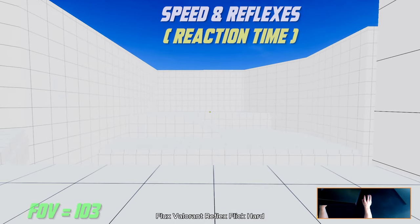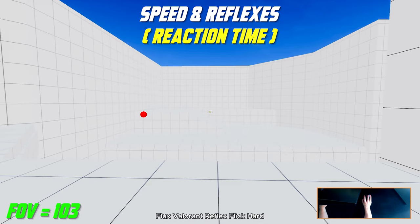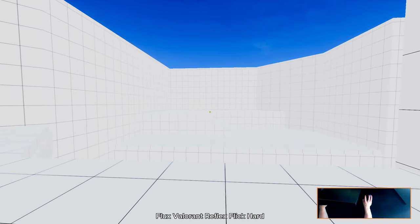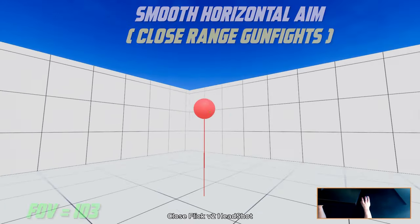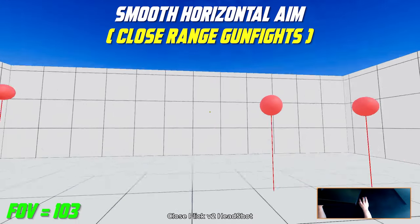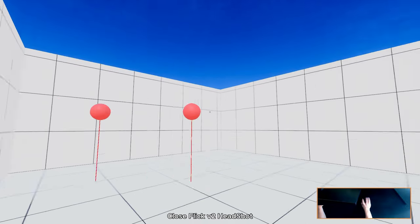On 17th place we have Medium Reflex Flick at 103 FOV. Use the same method as the easy one and focus on building up your speed and accuracy. For task eighteen we have Close Flick at 103 FOV. In this practice, try to switch between targets as fast as possible and focus on having smooth horizontal aim.